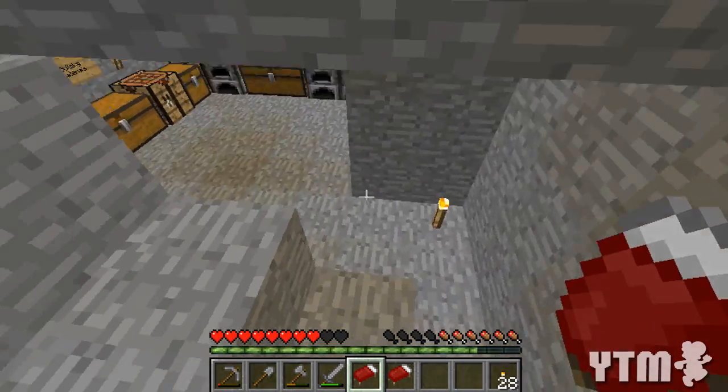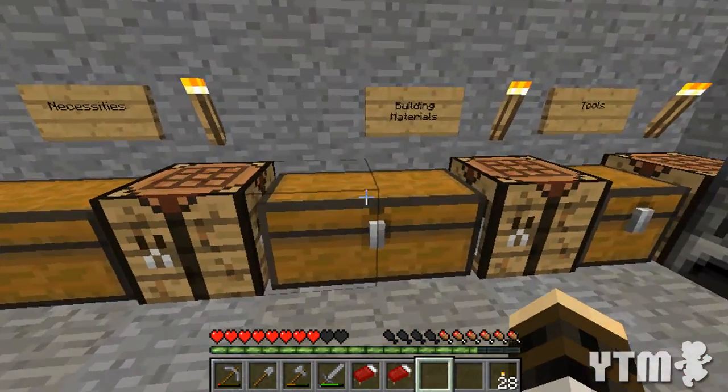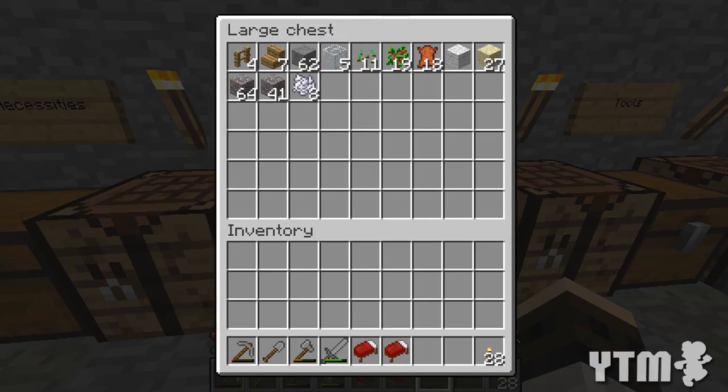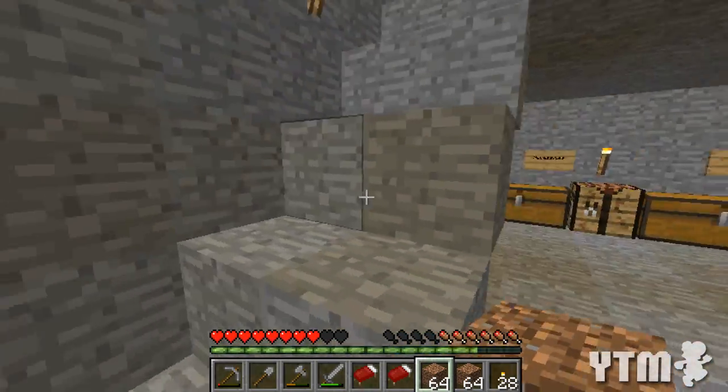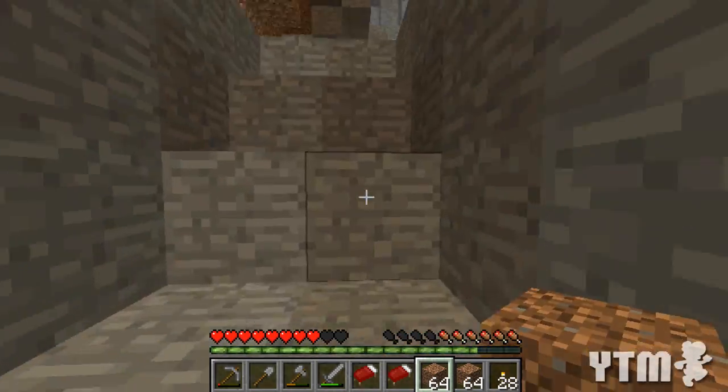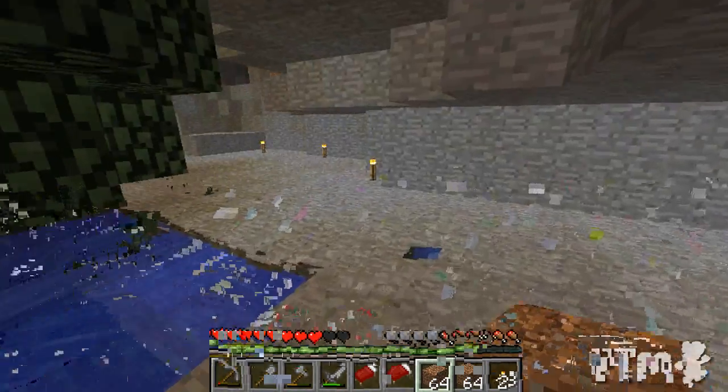The only thing I don't like about this inventory room is that you do have to kind of travel a bit far down every time you get stuff. But obviously I guess the solution to that is just to get stuff when you're down here and not have to come down for a while because you've already got enough. Plus I need to stair these up because jumping up and down is annoying.